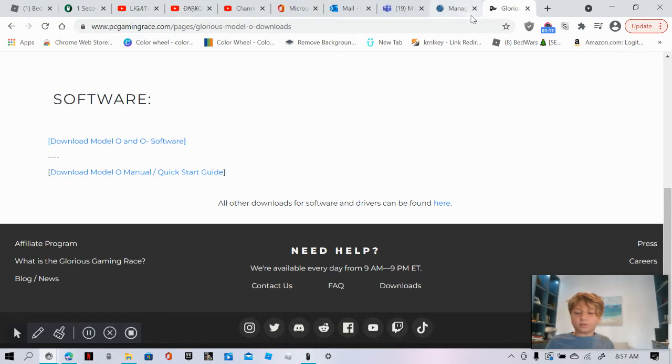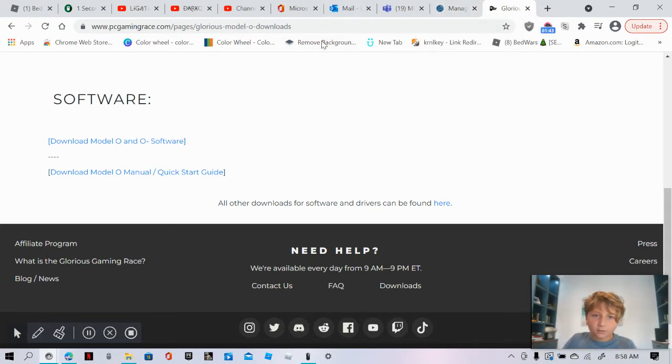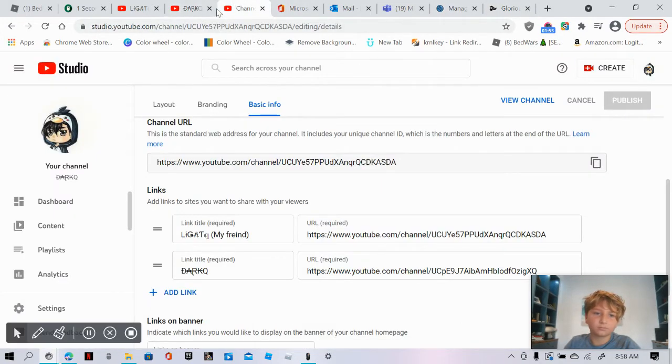It's the normal version, not the O Minus — I'm never getting the O Minus. It's a pretty nice mouse. I set it so when I click this button here, it clicks super fast. I'll put a link in the description to it.